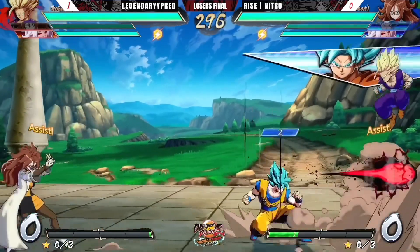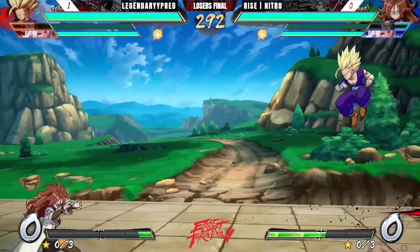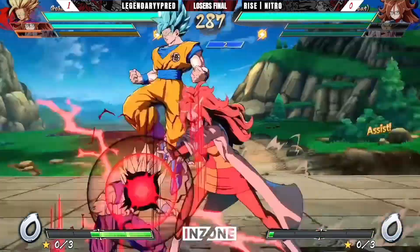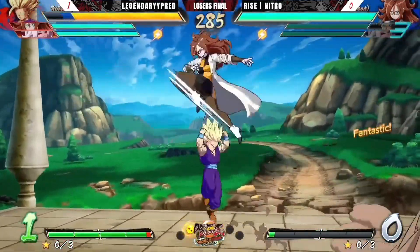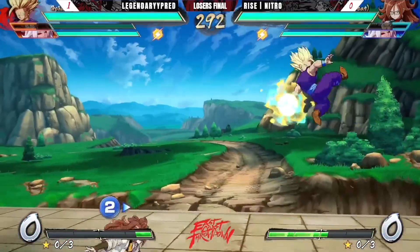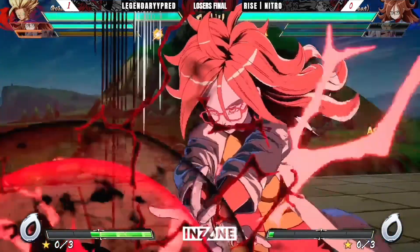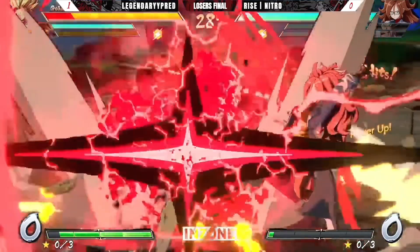The thing to pay attention to here is that these two are neutral masters, so you're going to see some very clean and very calculated neutral play. If neutral is something you are working on right now, pay close attention to these decisions. But I definitely got to go back and look at that — we already see what makes Lab Coat so scary: an unreactable command grab that nerfs you. Yikes.